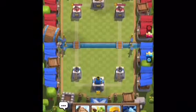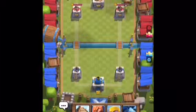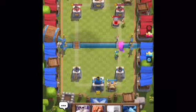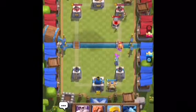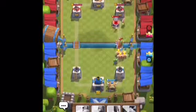I'm using Elixir. I'll just start off with the Goblin Barrel, just to be annoying. Arrows — yeah. What level are yours? Yours are level 6, mine are level 5. That gives you an advantage on me. I'm already at a disadvantage.